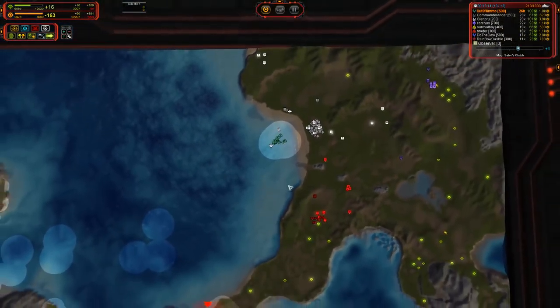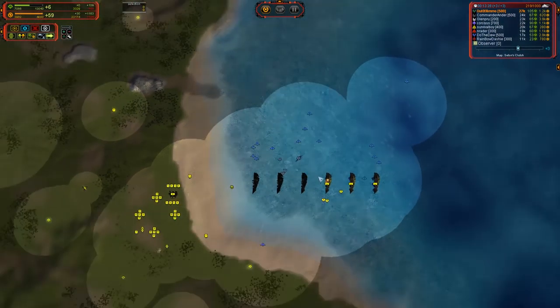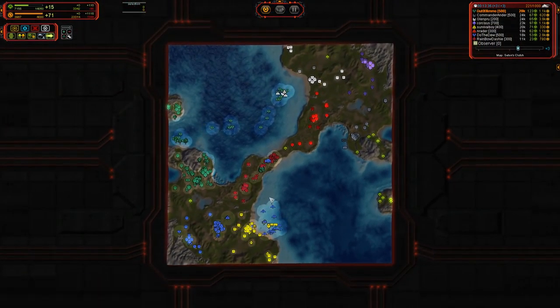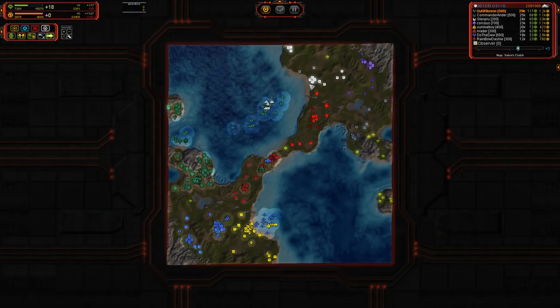And here we can see a showcase of why T1 subs are ineffective. This is at plus three speed and you can see how long it takes for a T1 sub to deal damage. It just doesn't work. Thankfully, the air player is being responsive — he's going to throw out some Torque Bombers and some other things. Gray already has T2 navy. That's not good at all for your south side.